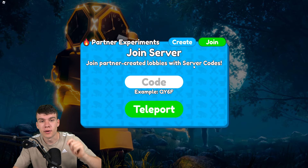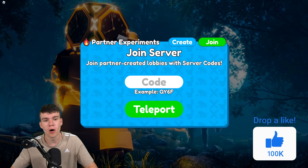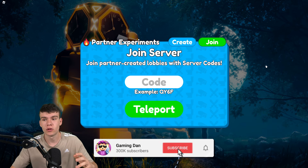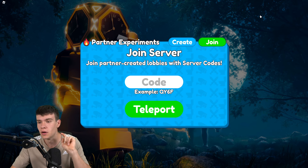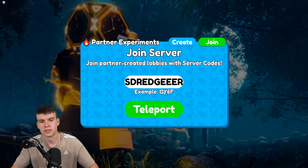Here we are inside the Toilet Tower Defense sandbox mode. I'm going to be showing you guys all the partner experiment codes that you can redeem right now in the game today to join a bunch of servers. In order to redeem these codes, go to the partner experiments game. Instead of clicking on 'create', make sure 'join' is clicked and we can type our codes in there.